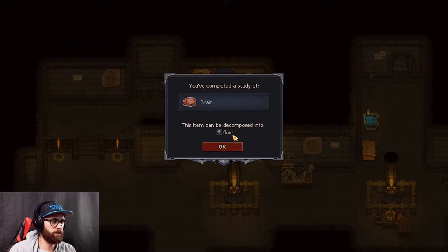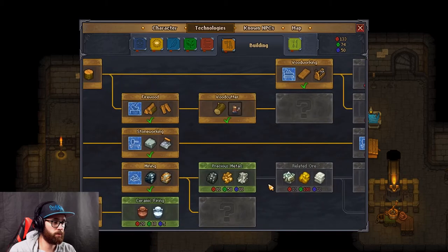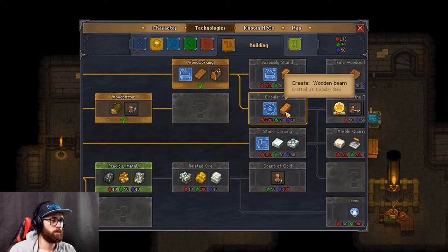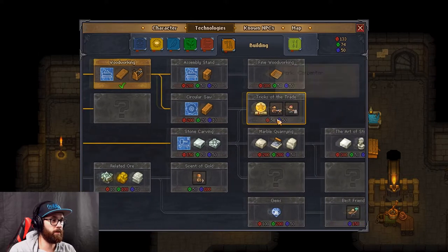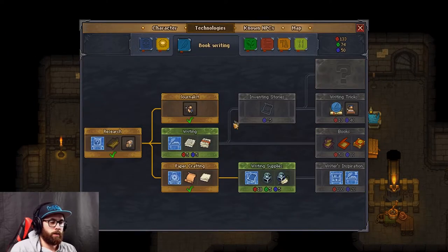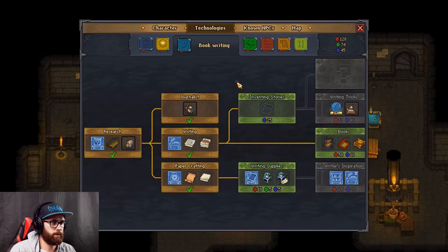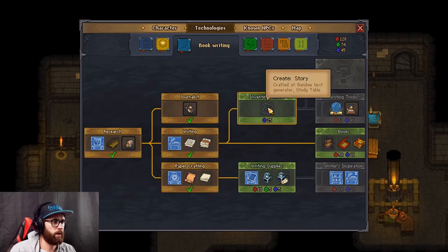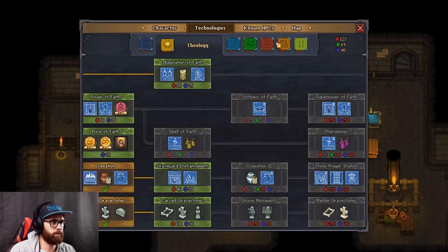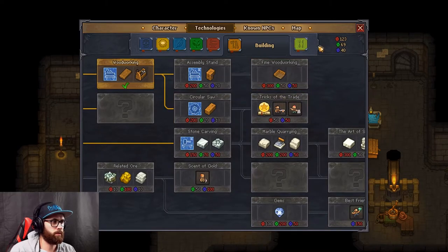Brain - this item can be decomposed to fluid. Holy crap, that just boosted everything! Oh yeah! We can get beams - that would be very very helpful. I need 200, but we just got rid of it at 133. What I'm gonna do is get the desk so we can create notes and chapters. I'm gonna grab the candles to upgrade the church and then leave the rest, because I really want to get this one - I need 200 of the red.